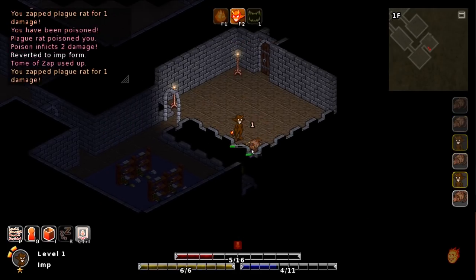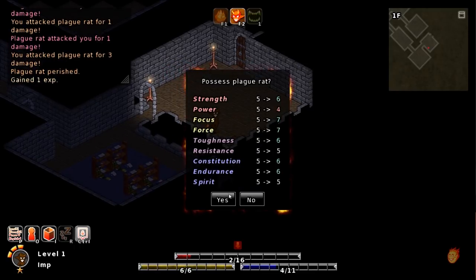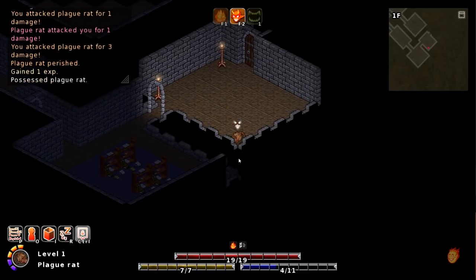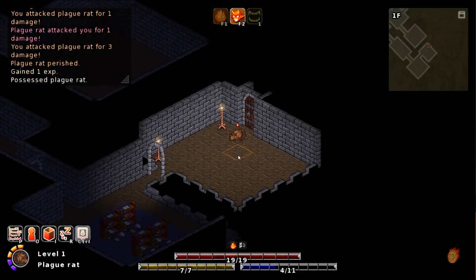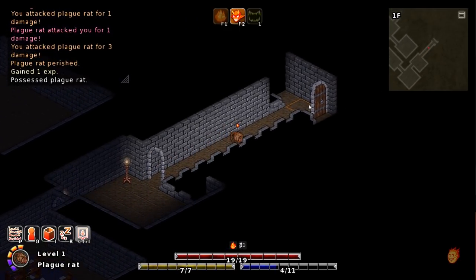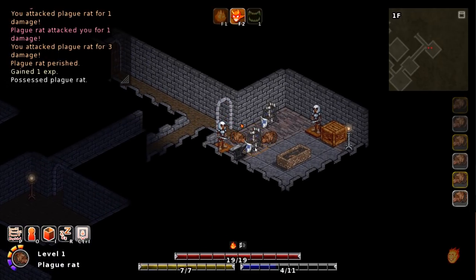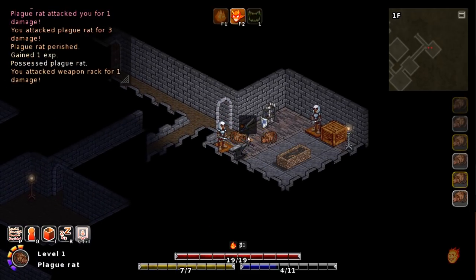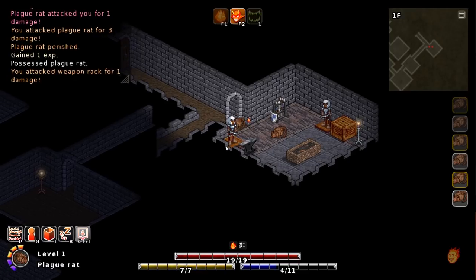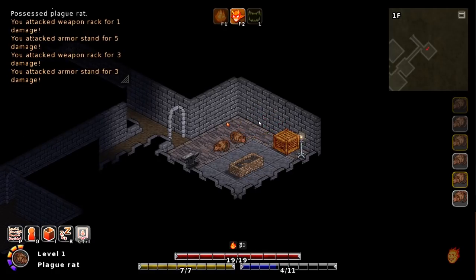Let's keep using the Tome of Zap and probably die. Nope, we got it! Possess the plague rat, which gets us back up to full health. Nice. This is going to be merciless, isn't it? I can just tell. Oh hello — let's see if we can get some equipment.